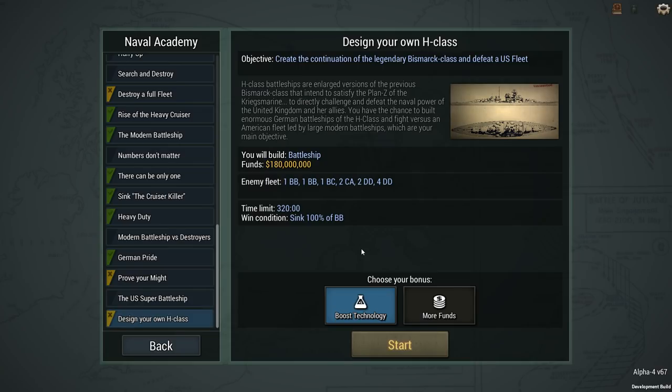Hey guys, Stout here and welcome back to Ultimate Admiral Dreadnoughts. Alpha 4 is here and Alpha 4 gave you the Design Your Own H-Class mission. In case you're not familiar with the H-Class, the H-Class battleships are enlarged versions of the previous Bismarck class that intend to satisfy the Plan Z of the Kriegsmarine — to directly challenge and defeat the naval powers of the United Kingdom and her allies. You have the chance to build enormous German battleships of the H-Class and fight versus an American fleet led by modern large battleships, which are your main objective.